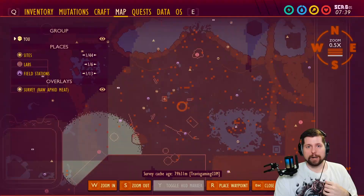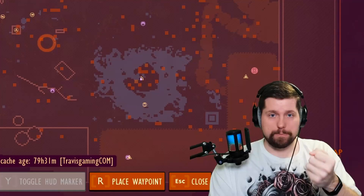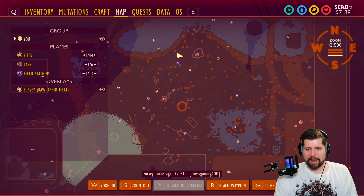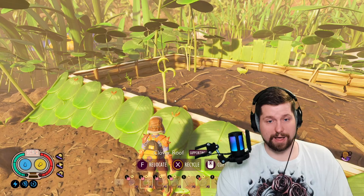The best way to do this is to make traps around the map where aphids will walk naturally, fall in, and then you can come by and beat them up until you can steal the speed droplet. As you can see from the map, searching for raw aphid meat, there are a lot of spawn locations. The problem is most aphids walk around and won't stay in one spot. But down here on the water island, there are a lot of them and they won't leave — they keep respawning and walking back and forth. So this is the best place to put traps.